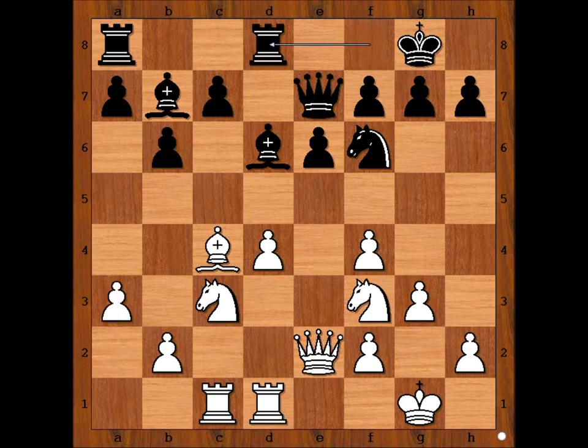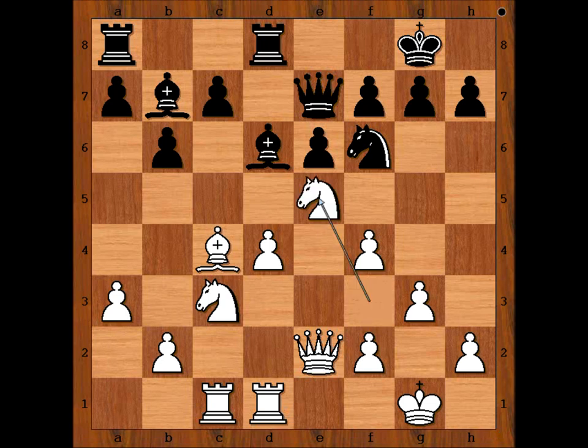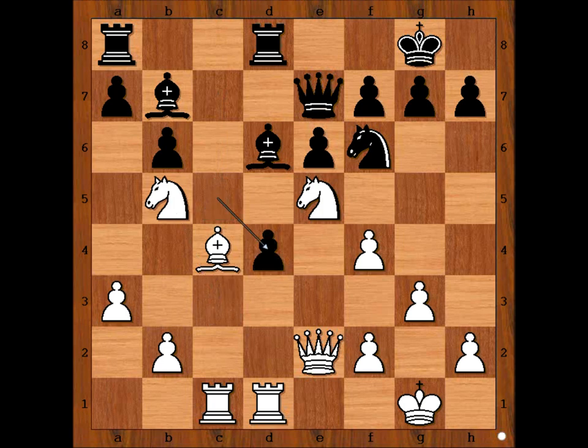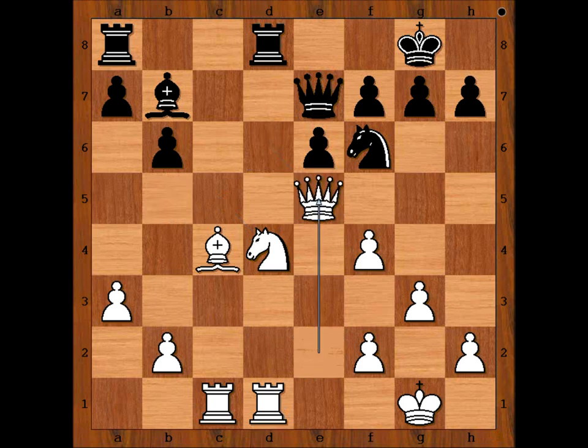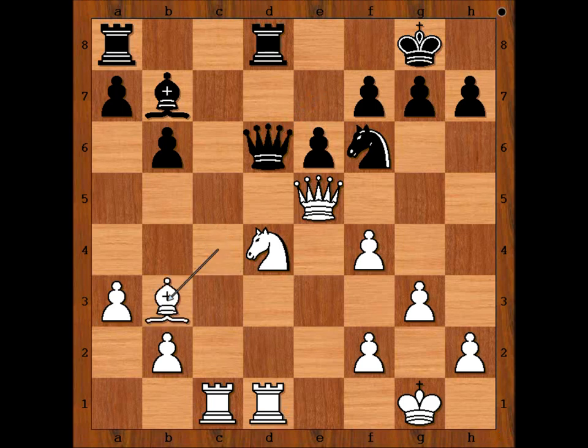Rook from f to d8. Knight to e5, c5. Knight to b5, c takes on d4. Knight takes on d4. Bishop takes on e5. Queen takes on e5. Queen takes on e5, queen to d6. Bishop to b3. Queen takes on e5. Pawn takes queen.